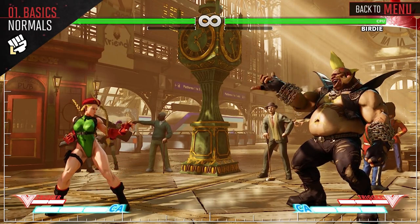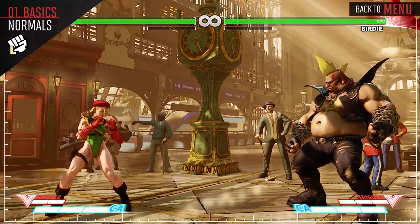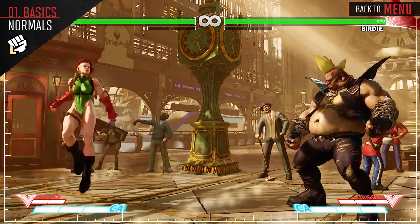Both Crouching Light Punch and Standing Light Punch are quick attacks that can link into other light normals to cause a small amount of damage and help you maintain pressure.